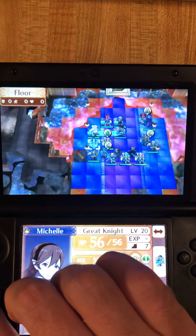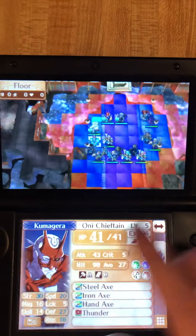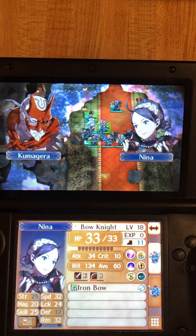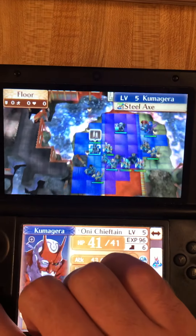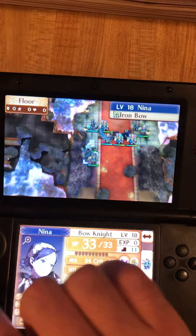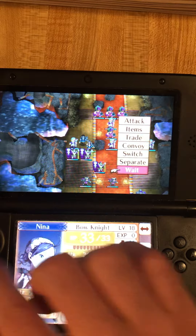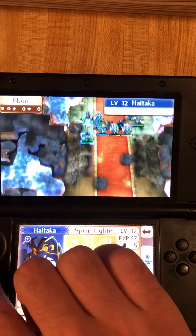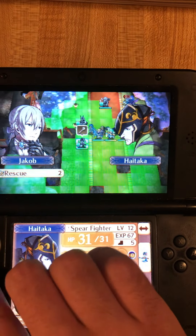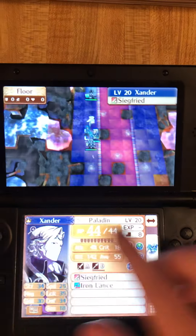Now we're gonna pair up. Next we're gonna shove. Making every move with one hand is forcing me to think things through a lot harder. Move here, and swap. Now we're just gonna charge downwards — everything is going according to plan, there's no reason to pick a fight. Move here — Staff, Rescue. Yes! Perfect. Moving right along.